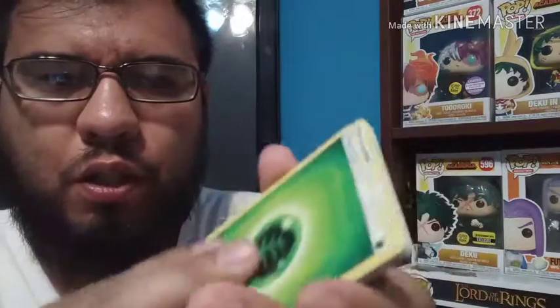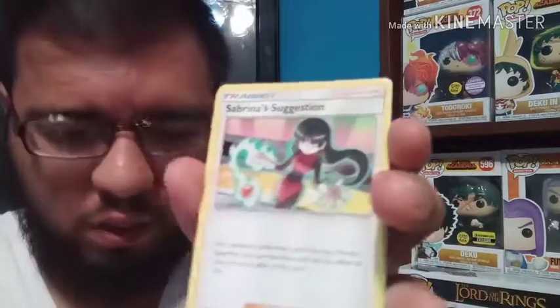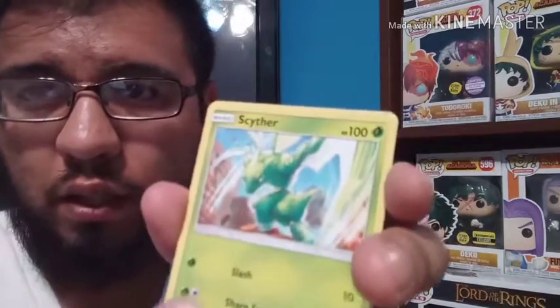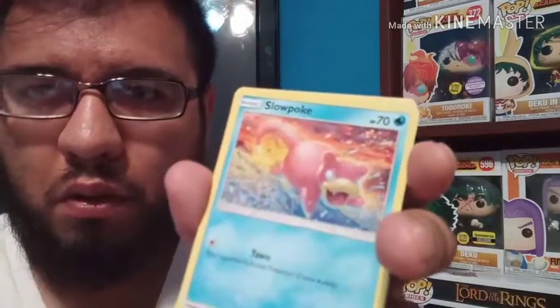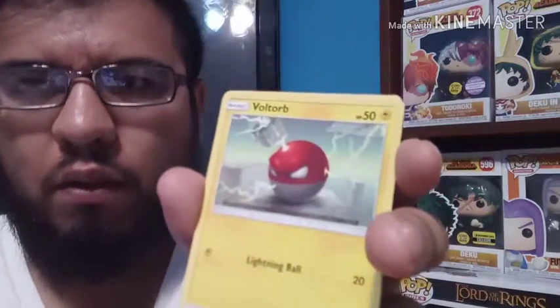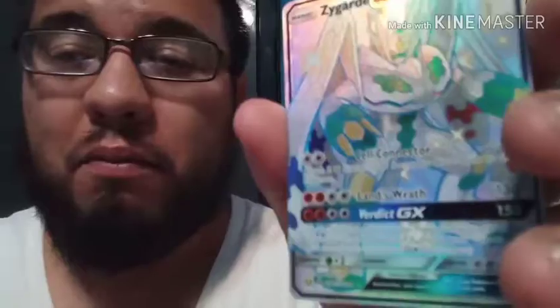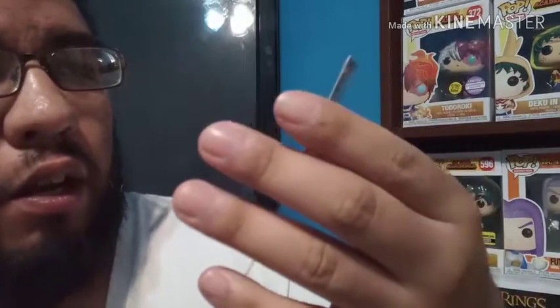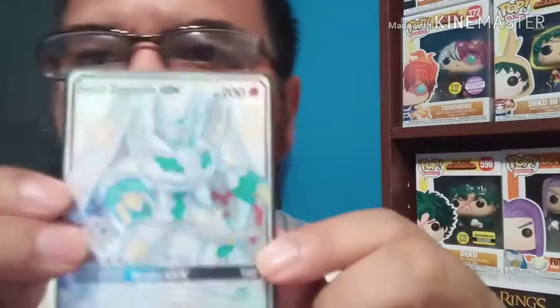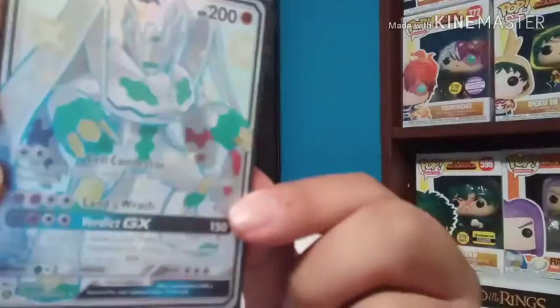Oh man, there it goes — cool card for y'all guys. Grass energy, Pokémon Center Lady, Sabrina's Suggestion, Scyther, Psyduck, Magic Harp... Slowpoke, Voltorb — oh my god. And we have our first Shiny Zygarde GX! Man, that is beautiful. Oh my god, that is just really cool guys. Let me go ahead and sleeve this baby up. And for our last card we have a regular rare Erica's Hospitality. Really cool card guys, love that shiny effect. Our first shiny!